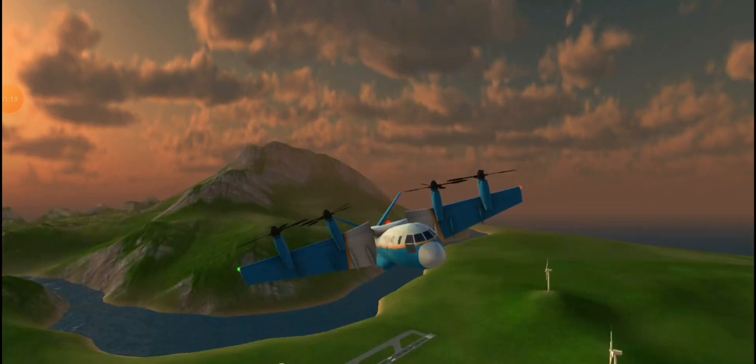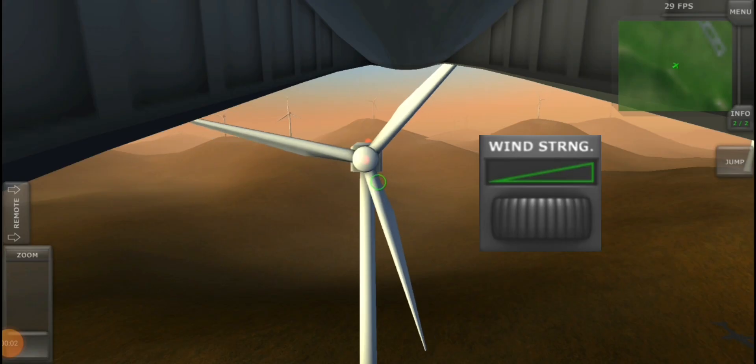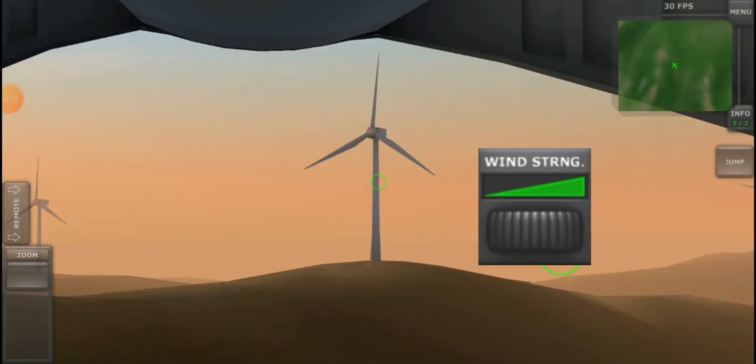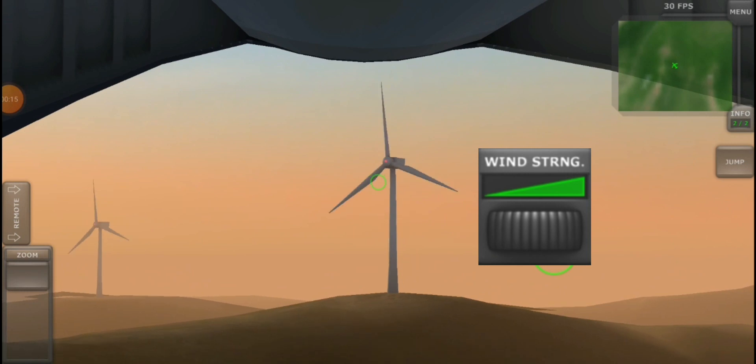Hello everyone, today I'll be showing you some facts about turboprop. In low wind conditions, the wind turbines will spin slowly. However, in fast winds, they will spin very fast.